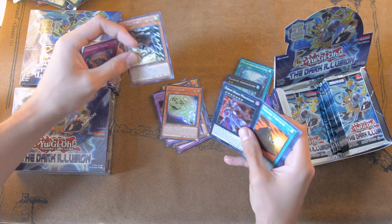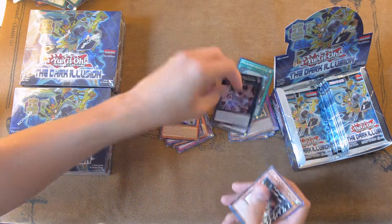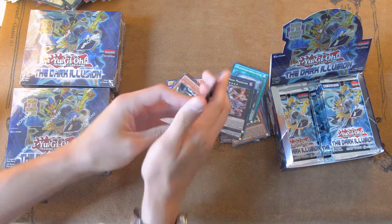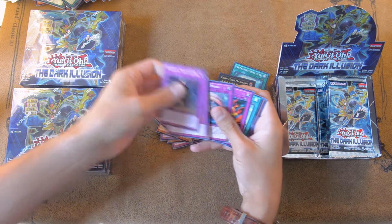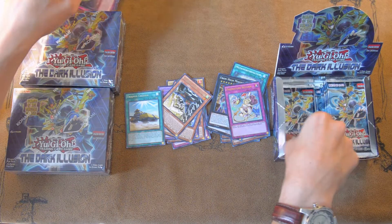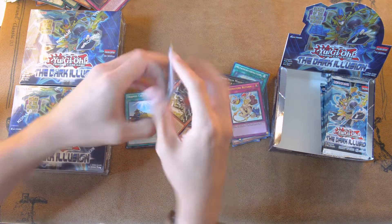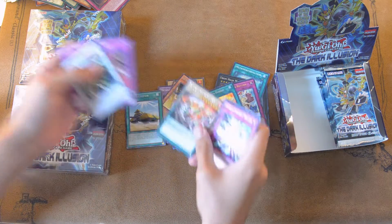I'm hoping that the other Ultra in this set, with two more packs left on this side, is one of these Sub-Terrors. Because I really want to build that deck — I have a lot of cards for that archetype already. Nirvana High Paladin — I said that really weird. Yvonne High Magician. They keep changing the names, so I'm used to the Japanese names. And we got Spiral Gear Drone. Not bad. Premature Return — kind of a sucky Ultra in my mind, but whatever. Metal Fossil's Fusion. I'll take that.